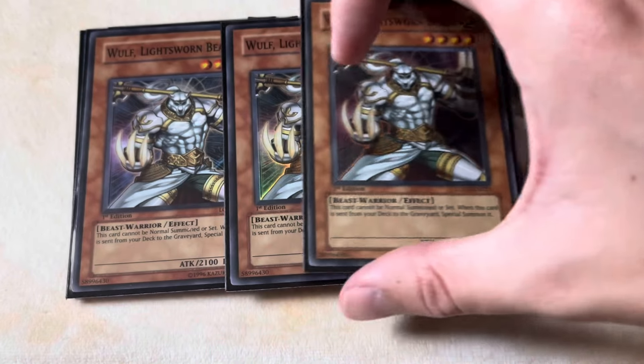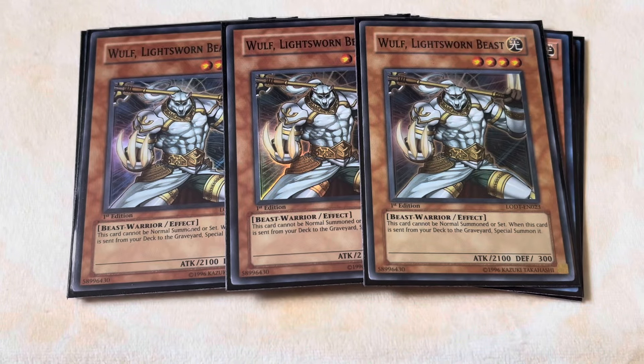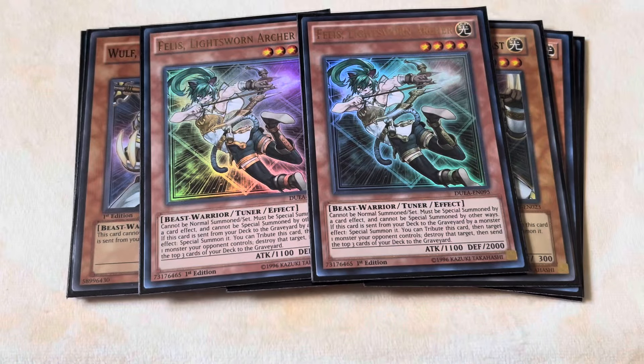For the final three-of Light Sworn monster, we're playing three Wolf, Light Sworn Beast. Wolf is good again, so you gotta play three of it — you mill it, you special summon it. Really simple. To go with our three Wolves, we're playing two Felice. Unlike Wolf, Felice — while being a tuner — is a little bit worse just because it can't get its effect when sent by a spell or trap; it has to be milled by a monster effect to special summon itself. That's the main reason we're not playing three of it, but if you want to play three, by all means go for it. All you really need to know is that Felice is literally just Wolf but a tuner.